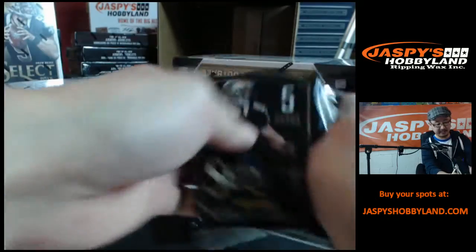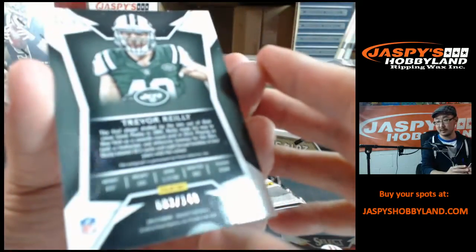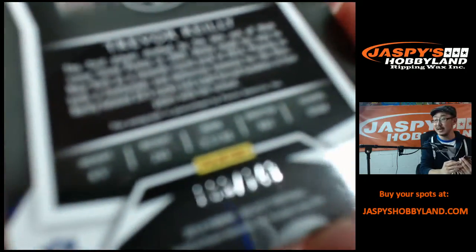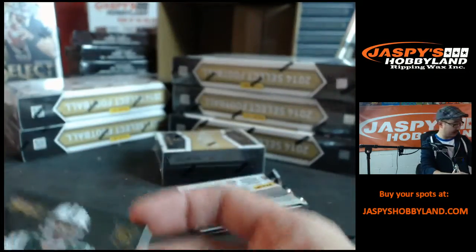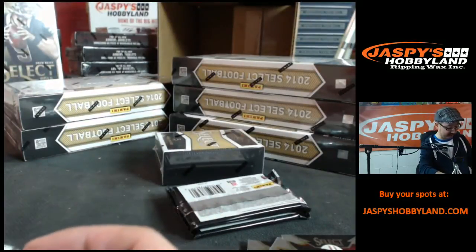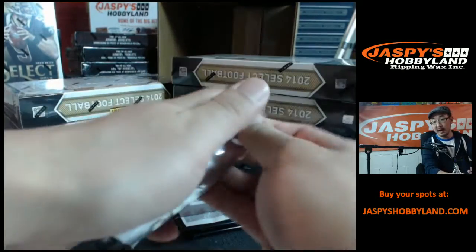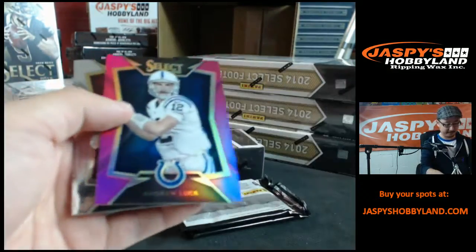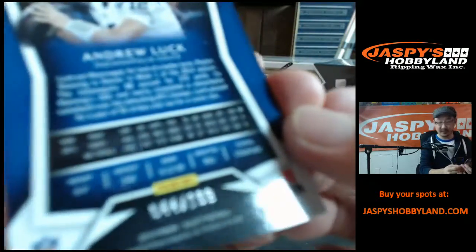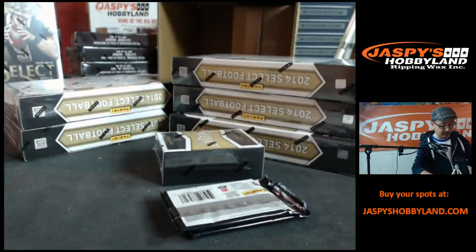Yeah, the Select is looking pretty good this year. Trevor Riley for the Jets, 3 out of 149 — autograph, nice. Who picked the Jets? Travis did. Thanks Travis, there you go, Travis grabbing the Jets. More Better, the significant hit that came out of the first bit was the Kelvin Benjamin one of one auto. Andrew Luck, out of 199, 44 out of 199, going to the Colts — Johnny Questions got the Colts, nicely done.